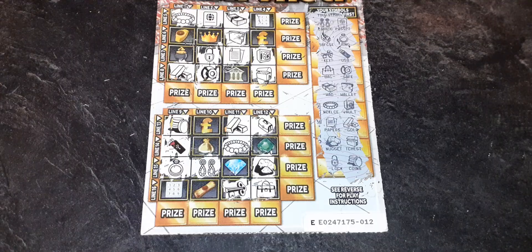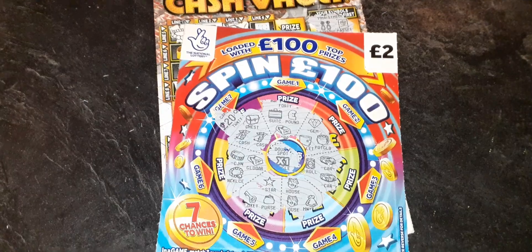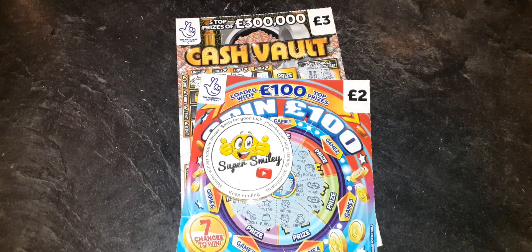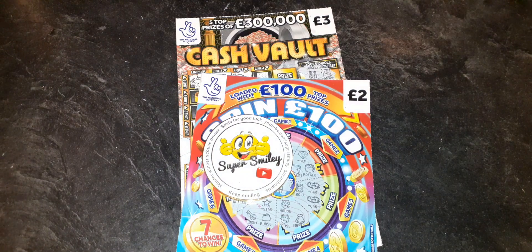Never mind. Five pounds spent today - Cash Vault and Spin 100 both losers. It's a bust, no win, but we'll upload it anyway because that's what we do. Thank you all for watching today. Look out for the Super Scratcher Challenge coming up very soon with me and Bob - Bob is here getting ready. That will be on later today or maybe tomorrow. Until then, have yourselves a lovely day, leave me a thumbs up, say hello in the comments down below, and I'll be back soon. See you later!